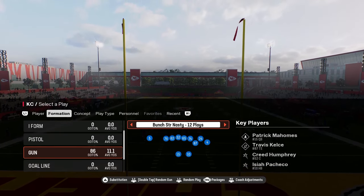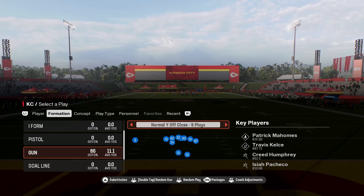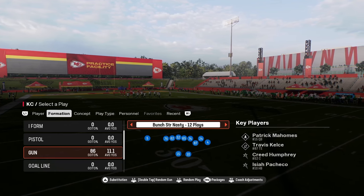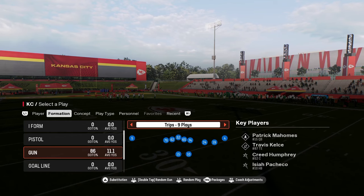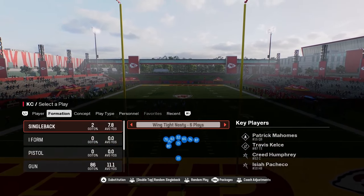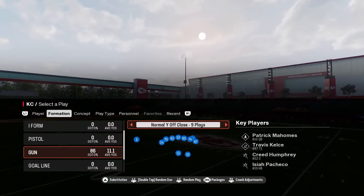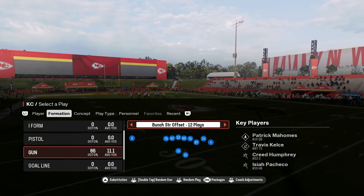This playbook features a lot of good formations, such as these Y-Off Trips formations and this tight Y-Off weak, which is pretty decent. But really the power formations are these Y-Trips formations in addition to these Bunch Strong and Bunch Strong Offset formations. These are the bread and butter of the playbook. It does have some unique spread stuff as well as some really cool under center stuff we'll get into in our Red Zone tutorials. But all in all, this formation is really powered by the Bunch Strong Nasty and the Bunch Strong Offset formation.